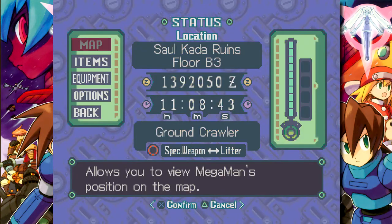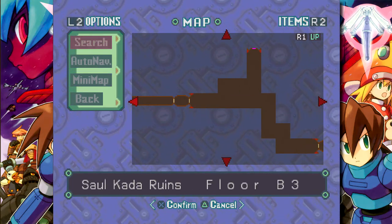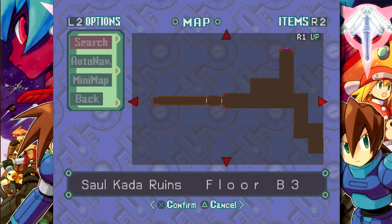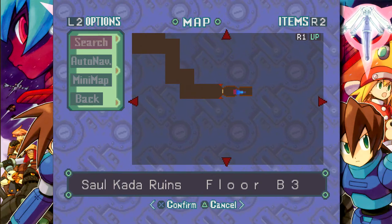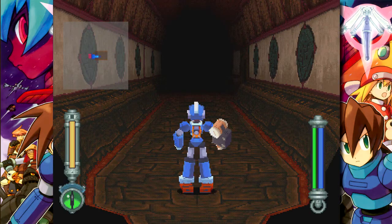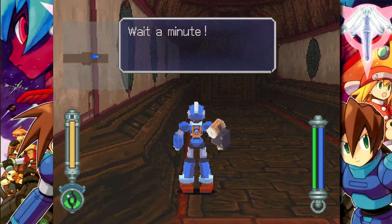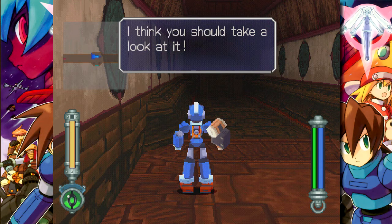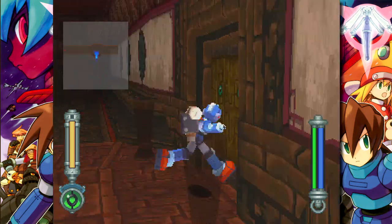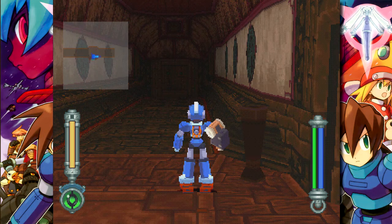If I pull up my map: once you enter the giant Reaverbot room, you head straight and then go down to the southeast. Now, you want to be careful — there is a trap in the floor, so try to avoid it. There's something funny about that door. Security systems B and C must be accessed to release this lock. So we need to find two security systems.